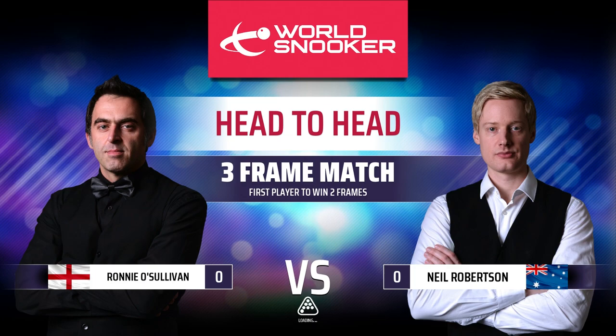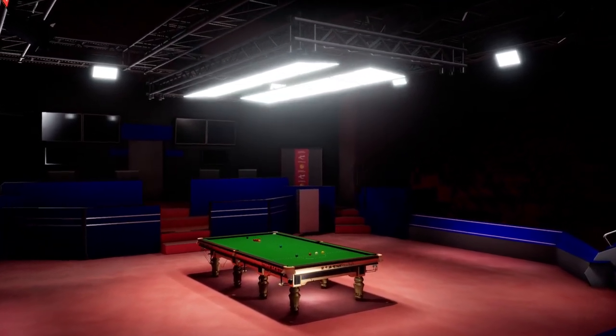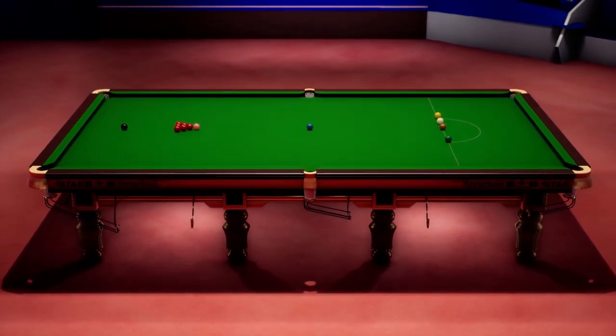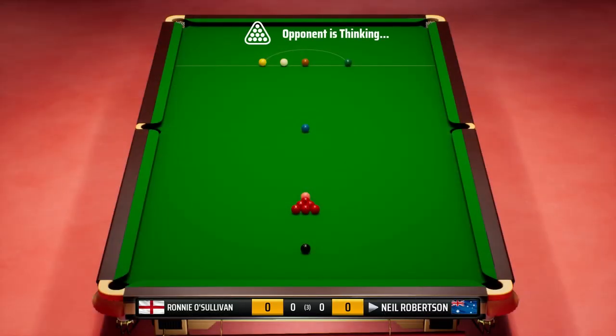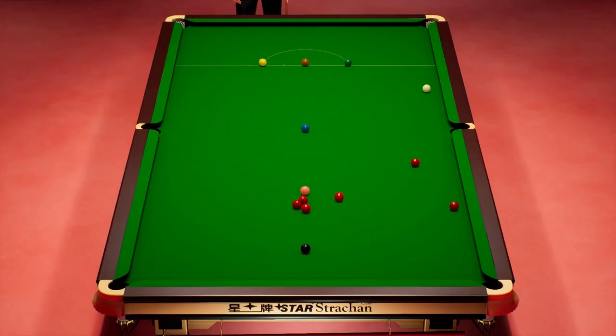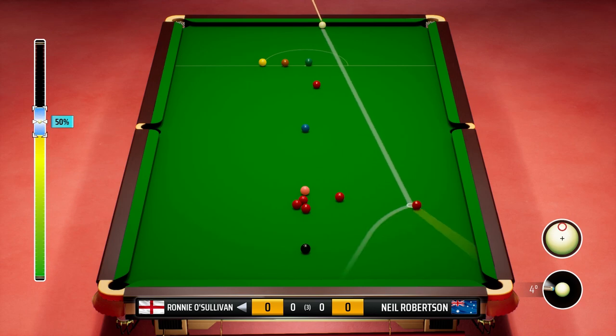I love this screen by the way — head-to-head, three frame match, first player to win two frames at the Crucible of course. Welcome to this exhibition match at the home of snooker, the Crucible Theatre in Sheffield. The first frame, Neil Robertson to break. Oh, I think I've accidentally picked six-red snooker — that's hilarious, I didn't even mean to do this! But hey, it'll speed up the match a little bit.